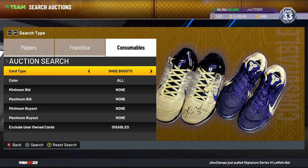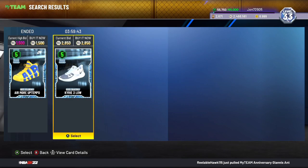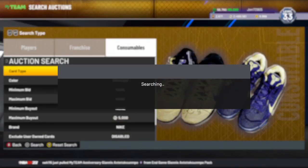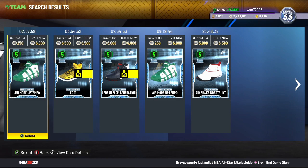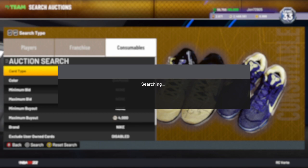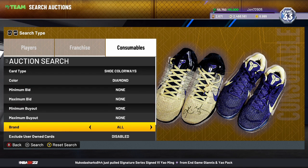On to budget filters: diamond Nike shoe colorways. Prices have risen with the Yao Ming and Giannis content. They were going for about 3,500 before the content dropped, and now they look to be selling for around 6,000. Bring your maximum buyout down to about 4,000 and keep refreshing — or set it to 4,500 and flip them quickly for 5,500. This is an active filter, especially when 2K drops a locker code with shoe consumables, and Triple Threat Online boards still have shoe packs so it should be active either way.